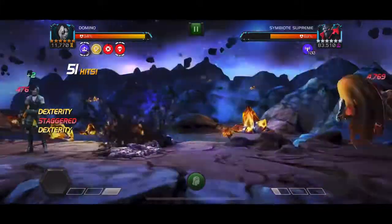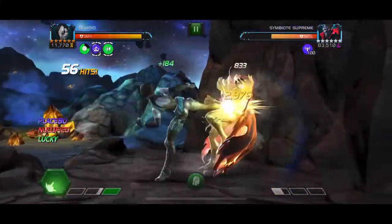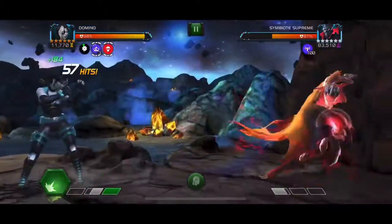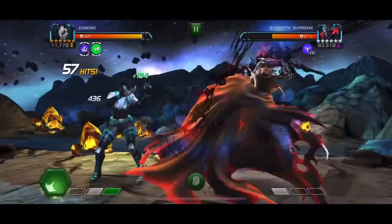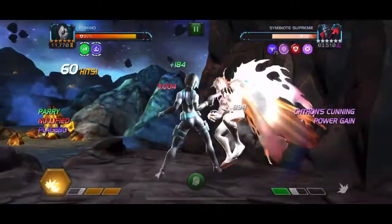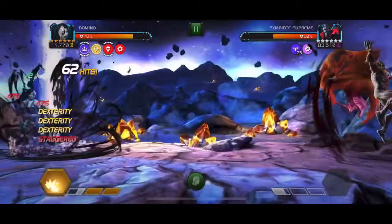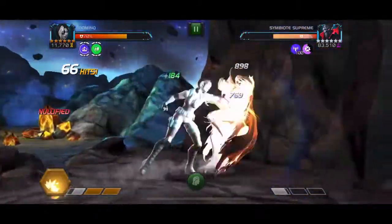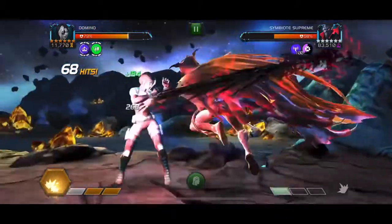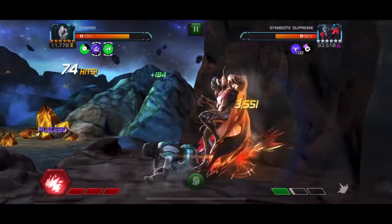The big damage with Symbiote Supreme actually comes when he enters his power gain stance — that's with the light pink icon. It's actually the stance that he starts the fight with, and once he enters that stance that's when he ends up dealing a ton of damage, because one of the nodes gives you a 40% chance with each hit to have a placebo buff put on you. When he enters that light pink stage, which you just saw, he entered it and Domino took a ton of damage right there.